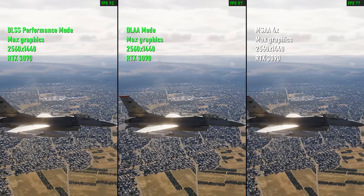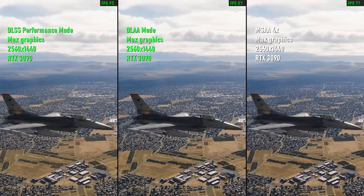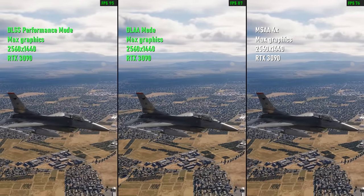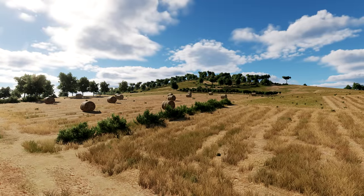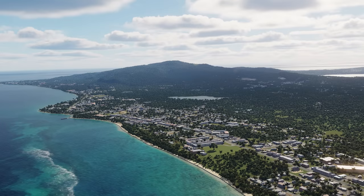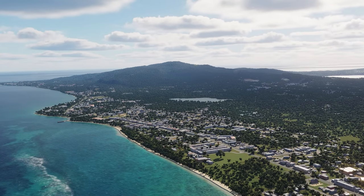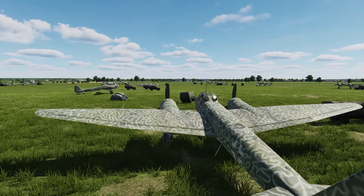2.9 also includes AMD FSR and TAA temporal anti-aliasing options. Another graphics enhancement is Screen Space Shadows. This option, which is still a work in progress, offers more realistic depth and photorealism to forests and fields, all with little impact to performance.